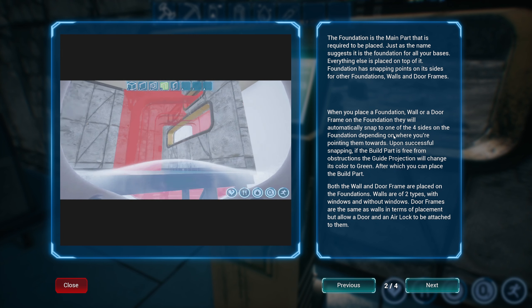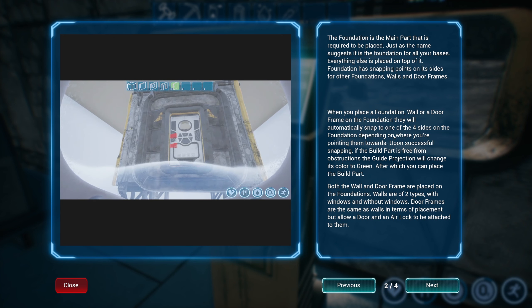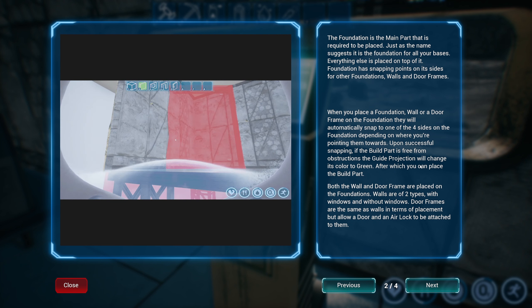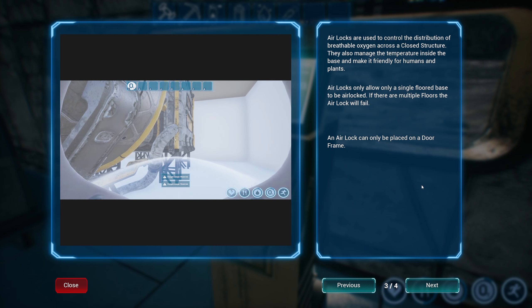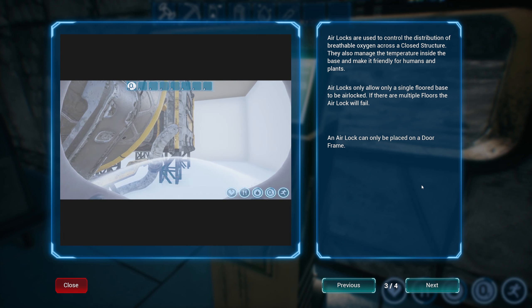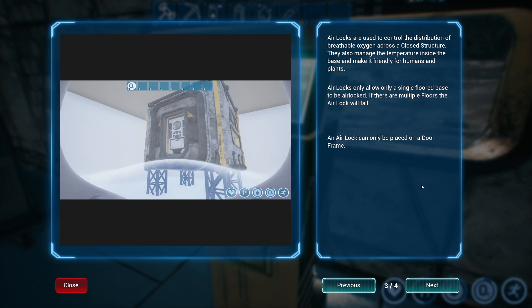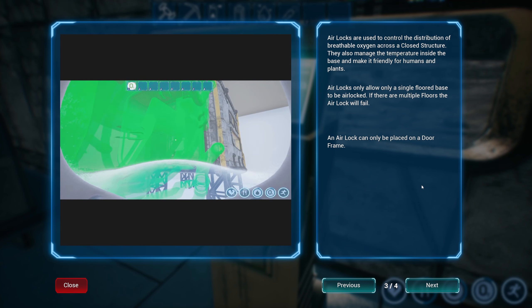Both the wall and door frame are placed on foundations. Walls are of two types: with windows and without windows. Door frames are the same as walls in terms of placement but allow a door and an airlock to be attached to them. Airlocks are used to control the distribution of breathable oxygen across a closed structure — they also manage temperature inside the base and make it friendly for humans and plants. An airlock will only work on a single-floored base; if there are multiple floors the airlock will fail. An airlock can only be placed on a door frame.